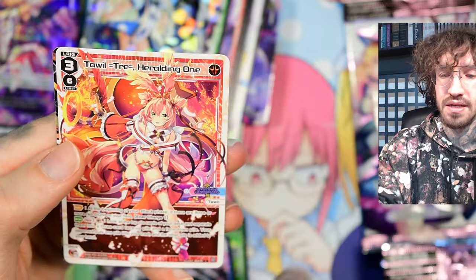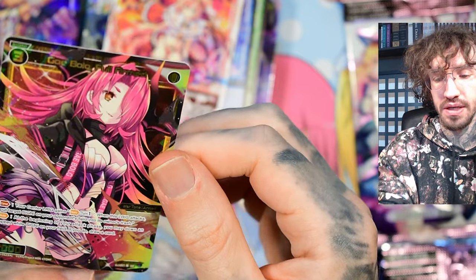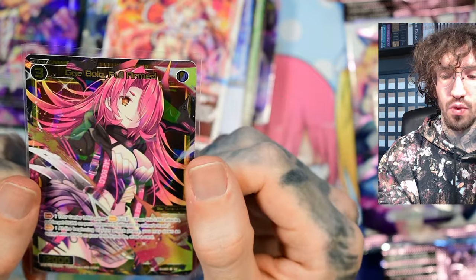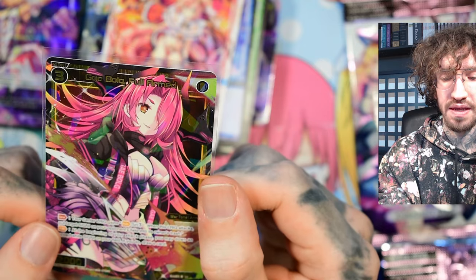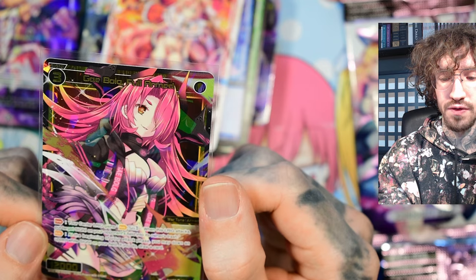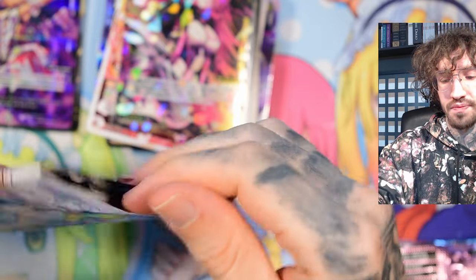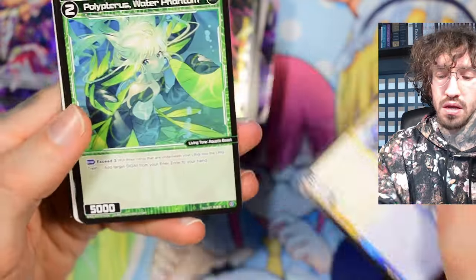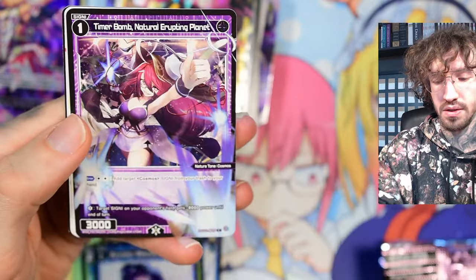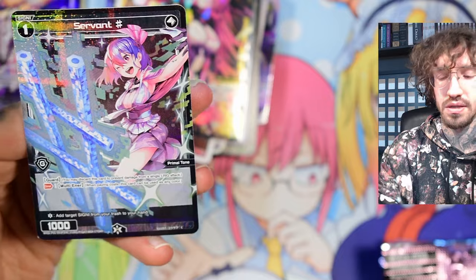My first Gaia Bulk! She has the constant ability: your center LRIG gains once-per-turn auto — when this LRIG attacks, put target signi on your opponent's field into its owner's trash. Inner denial. The auto effect: at the beginning of your attack phase, you may down and up a white signi on your field; if you do, draw a card. Maybe you have a wall in front of one of your lanes — but of course you don't want your signis upped because they get removed easily through life burst effects. She's a very nice card usable in multiple situations, which is why she's on the expensive side.